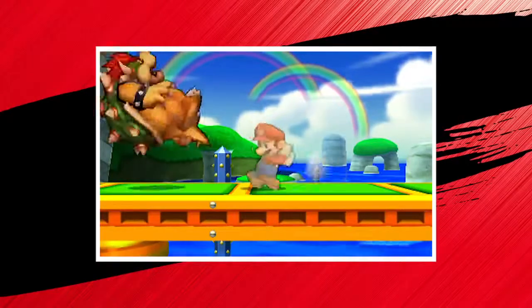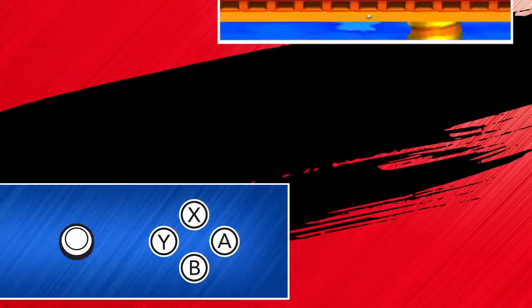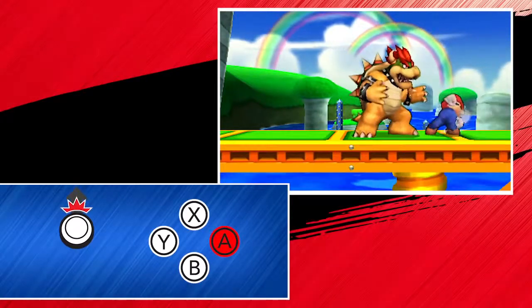Use smash attacks to really send your rivals flying. Slide the circle pad to the side and press A to do this. Or slide it down to do a different move. Or slide it up to do another.